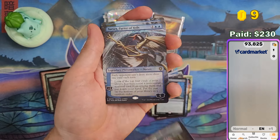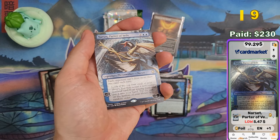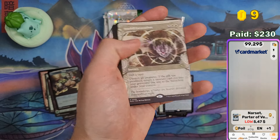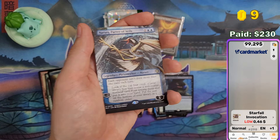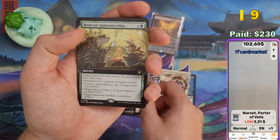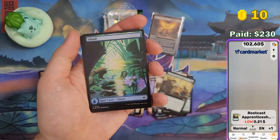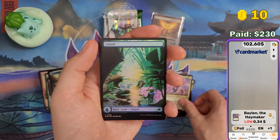Food token and Narset — twice it seems, once foil, once non-foil. $5.47 for the foil. And the non-foil — now I have to scan another card first because the scanner thinks it's the same card. There we go, $3.31. Rootcast Apprentice — 31 cents. And Balin the Haymaker — 34 cents. And that's it.